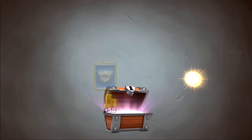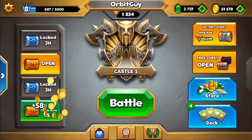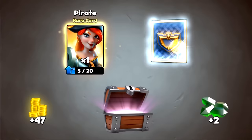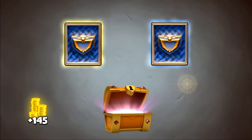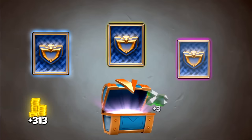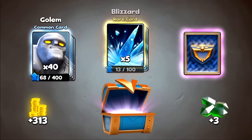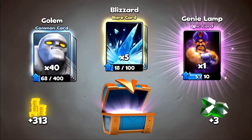Let's open these chests first. We have a free chest here — blizzard, fortify, pirate, and bomb. The gold chest — no epic in that one — executioner and fortify. Let's see if I can get a good victory chest. I got an epic golem, blizzard, and the epic is a genie lamp. Awesome.